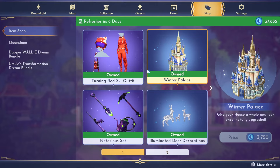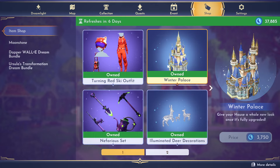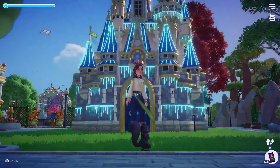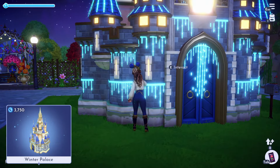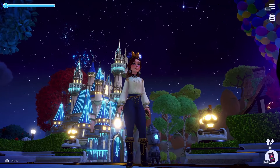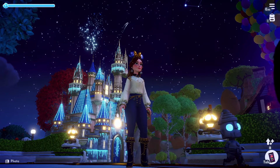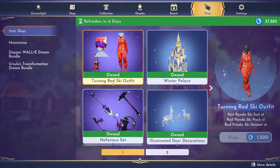Next up is the Winter Palace, which has returned to the shop. The ski outfit was 1,500 moonstones, but the Winter Palace is 3,700 moonstones. I got this last time so I'm happy to see it back. It is gorgeous — and if you change your time to night and interact with it, standing a little bit away, you'll see it has beautiful fireworks. I would highly recommend getting this house skin, it's absolutely gorgeous.